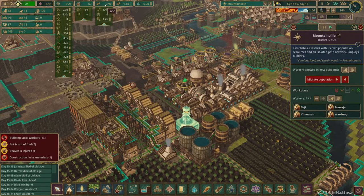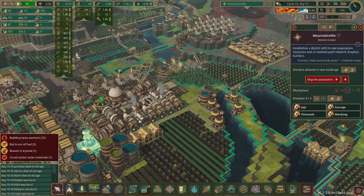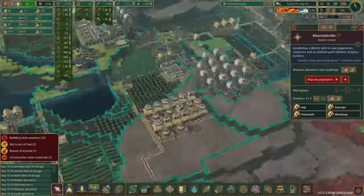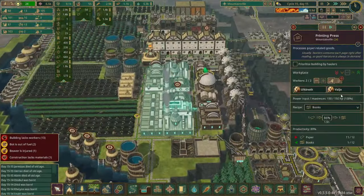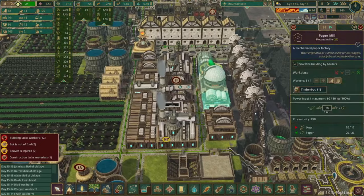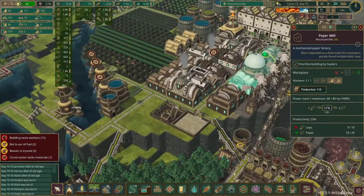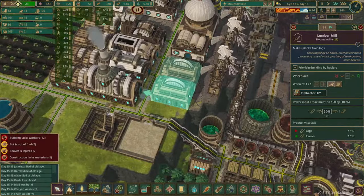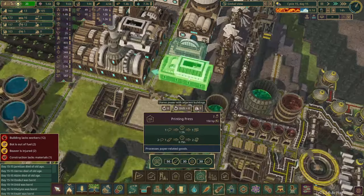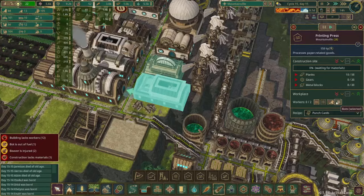The bots are working hard - we have one day left. Let's do a resource check for Mountainville. Food is going down - it was at 3,000 but now it's down to 2,000, so that means we should probably get some more farmers. Water's good, food's good, looks like all the other resources are pretty good. Books we could probably increase a little bit - yeah let's just toss a couple bots in here. I think we have enough paper - yeah it's maxed out. We can also look at getting another printing press set up and then start getting some punch cards. We can go ahead and set that up - get punch cards set, and then we'll have bots working in there.